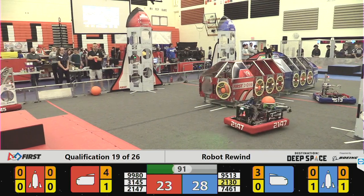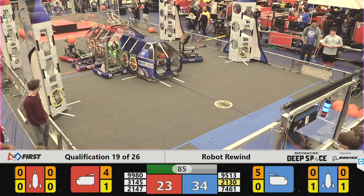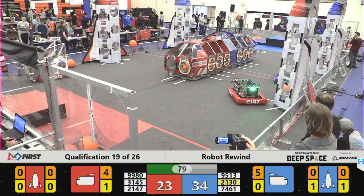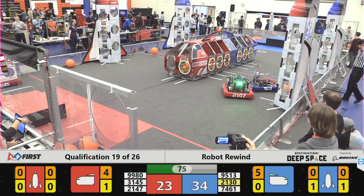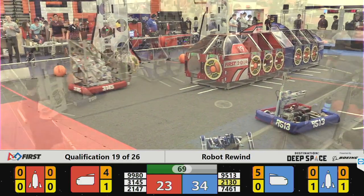They just need three more cargo and one hatch panel on there. The Blue Alliance is getting two cargo in at once. Both alliances are making quick work of this cargo ship. At its consistent height it is an easier target than maybe the rocket, but can still be a challenge to line up side to side, especially with drivetrains that can't move that direction.